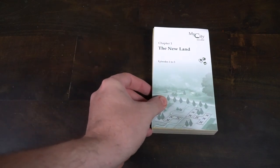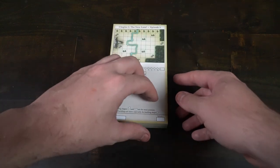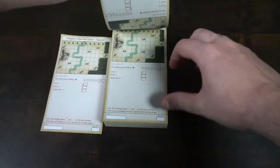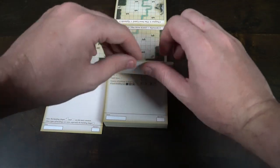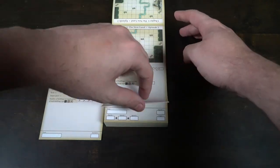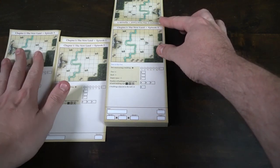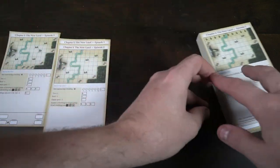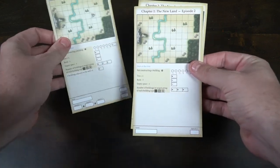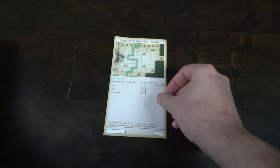To set up, take out this pad of paper and these three dice and place them within reach of all players. For each player, choose the chapter you're playing and pull out the blank episode sheets — one per player. I'm playing chapter one, so I'll have episodes one, two, and three. Set them together to make chapter one in front of each player, with episodes two and three below. Then someone rolls all three dice to start the game.